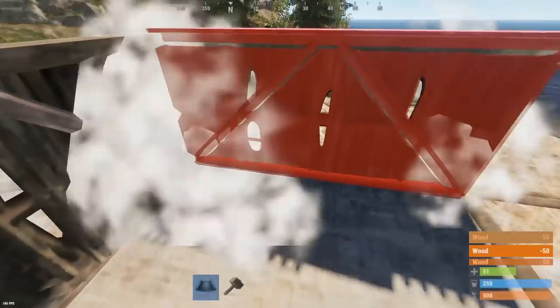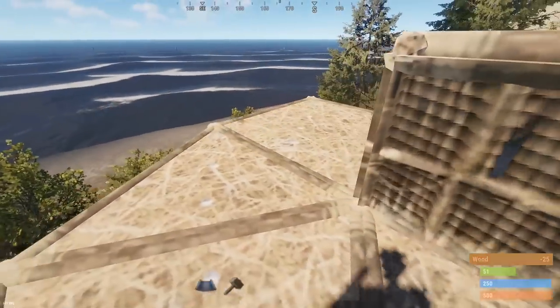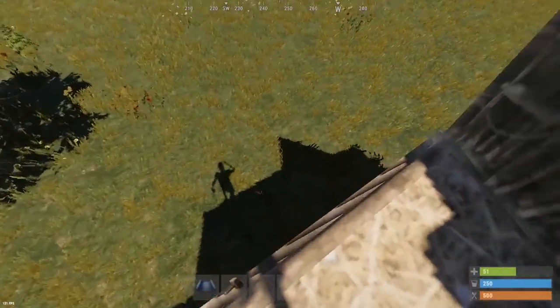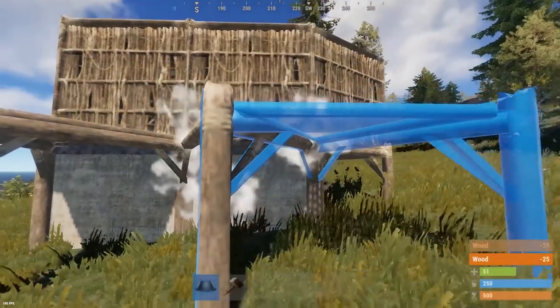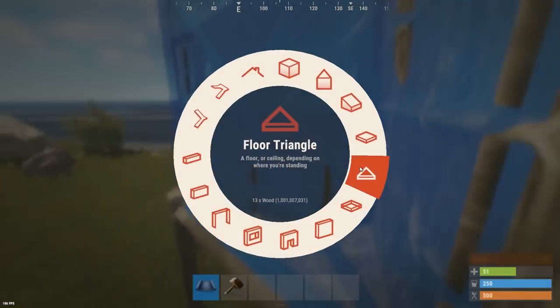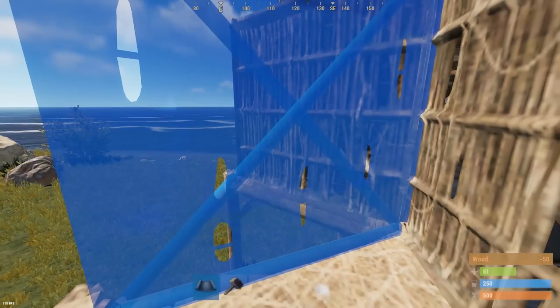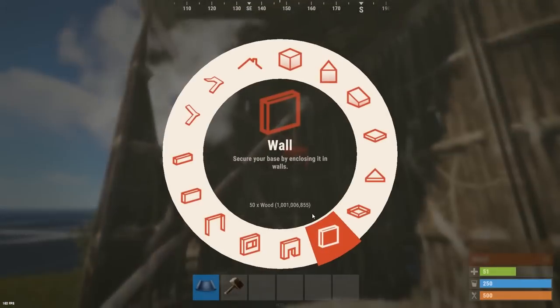Continuing with hiding the bunker on the roof, add half walls with a ceiling on top to make the roof stronger. Then on the other side of the base, add triangles off the raised foundations and honeycomb those up to the height of the ceiling as well, so the bunker is hidden and everything reaches ceiling height.